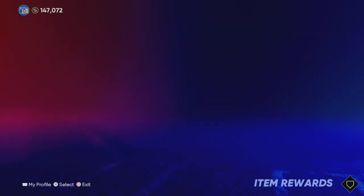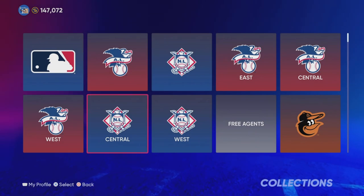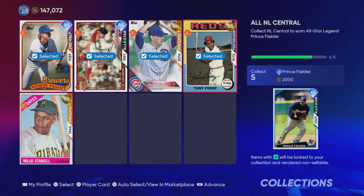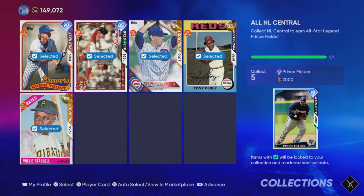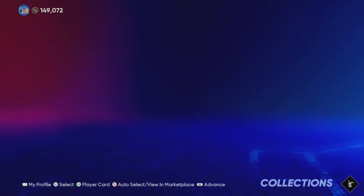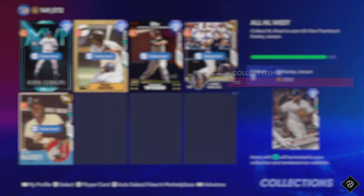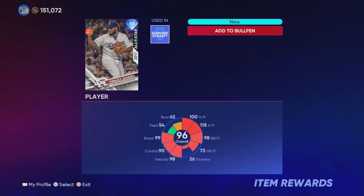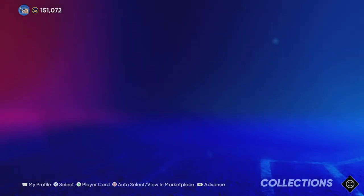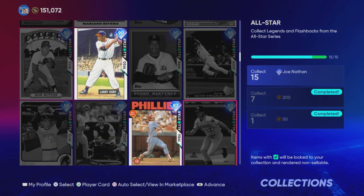I'm also really excited to unlock Roberto Clemente. I didn't use his card much last year because of when he was released — it was later in the year and he wasn't as good as some other cards. I did unlock him through the Field of Dreams event, but here we're completing the National League collection to unlock him this way.